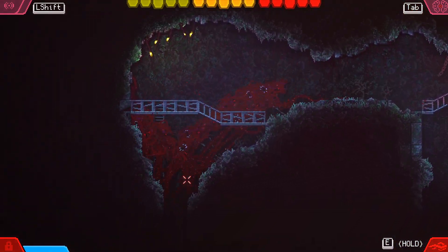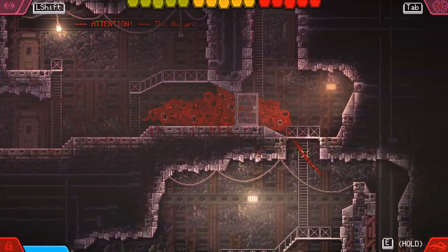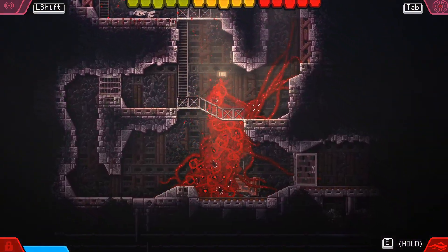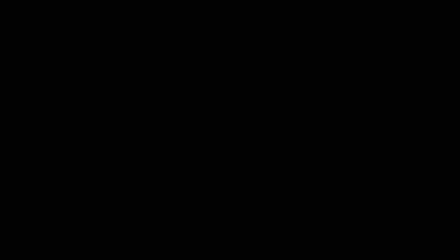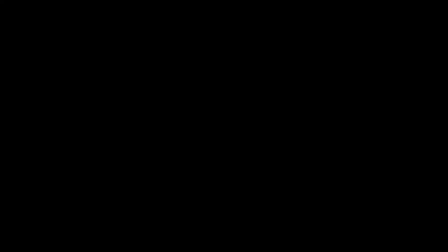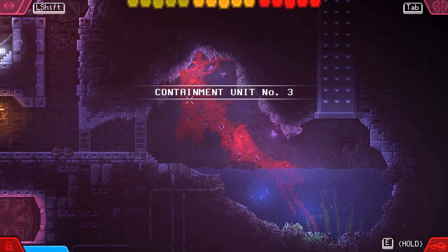But where is the containment unit here? Got to explore a little bit. Hopefully it doesn't take us too long to find it. Okay, here we go. We got one of them right here. Beautiful. We can finally go through now because we're the tentacle things. Containment unit number three.